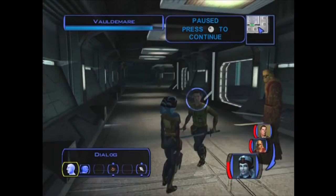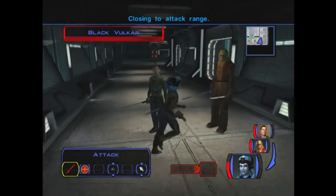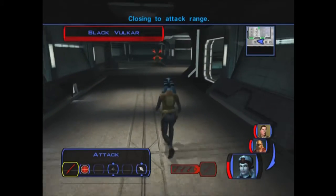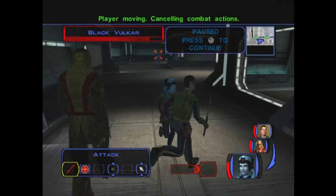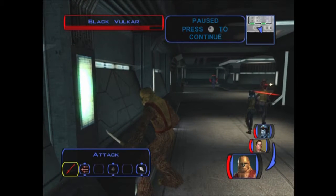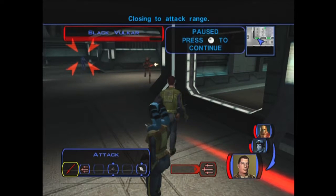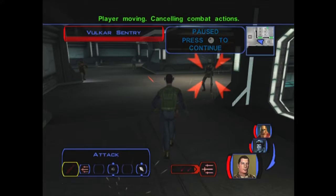What I want to do is get Mission to pull him over here. Ah, no - I pulled everyone else too. Dang it. I pulled the droids too! Well, I didn't want to pull the droids as well, but I guess I've got no choice in that matter. There's actually two droids guarding a door over there.